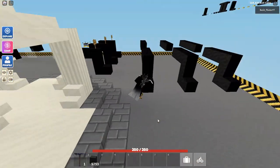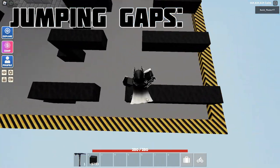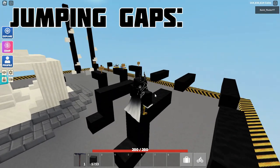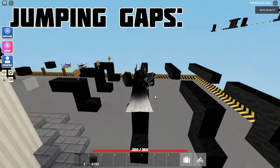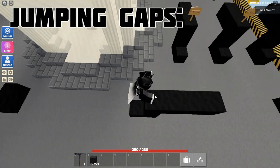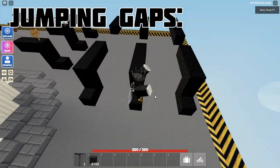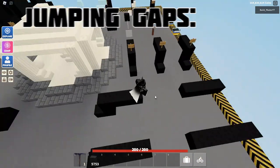Okay, so first of all, let's start with the basic jump gap blocks. So first of all, we have the two block gap, which is very easy level. We have the still easy level but a bit harder is the three block gap, which is still quite easy, especially when sprinting. Then we have the slightly harder four block gap, which you are not actually able to do while not sprinting. So you have to be sprinting to actually be able to do that. So we've got the two block gap, the three block gap and the four block gap.